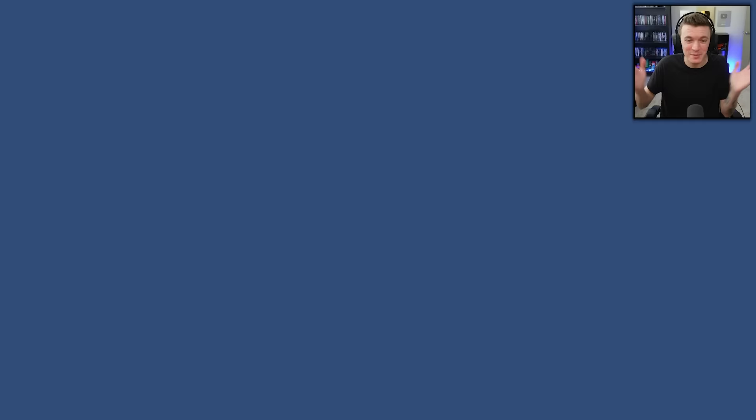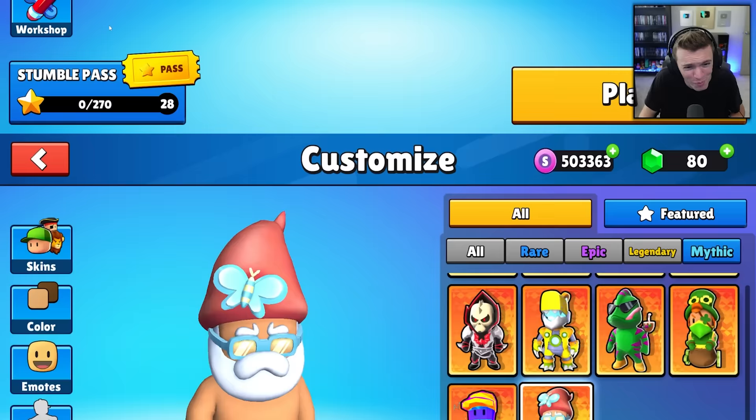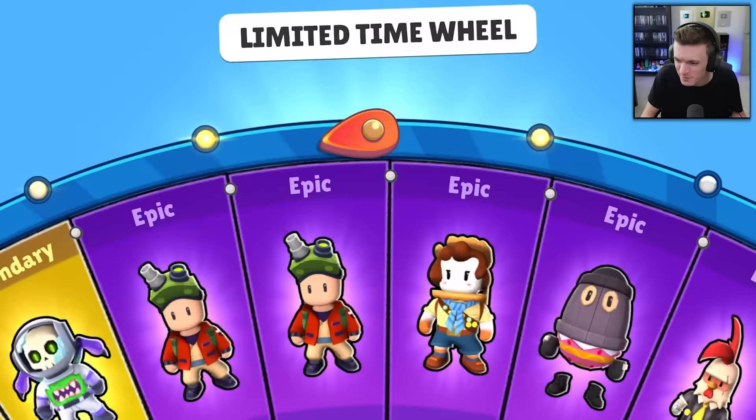Two Gnomatrons right next to each other — but hey, we got Mini Puffed! Let's go, that's the one I wanted. So we got the two main skins we wanted in the first 10 spins, which is great. Time to equip the mythic customization — you guys already know what I'm going to put on.